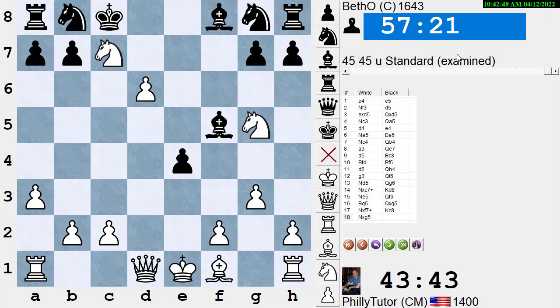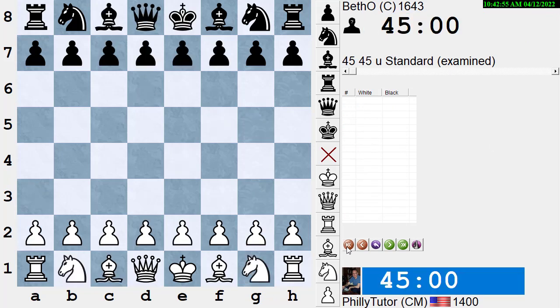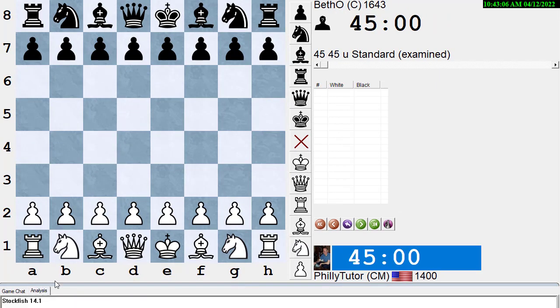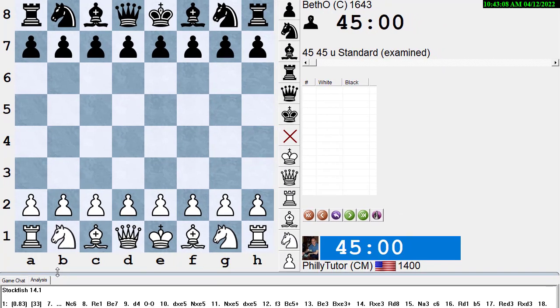Let's look at one further example of initiative — what Alekhine did in a game from his best games book. This is from the Moscow Championship in 1919. Alekhine was White against a player named Isakov.